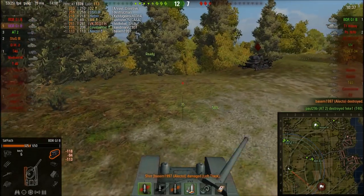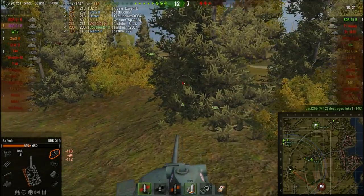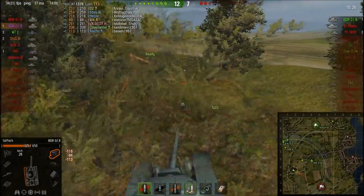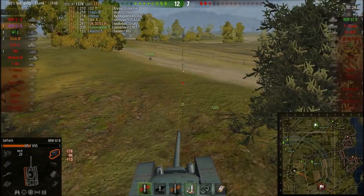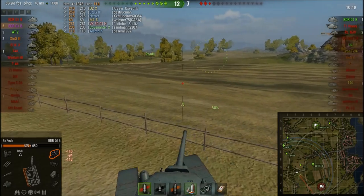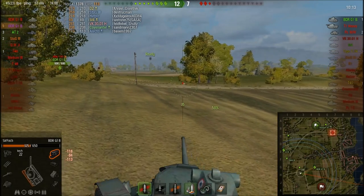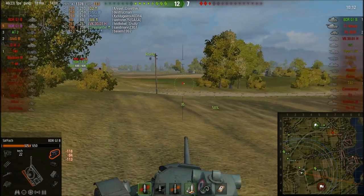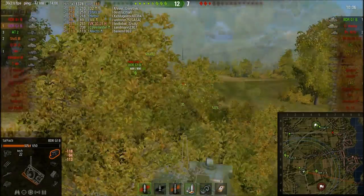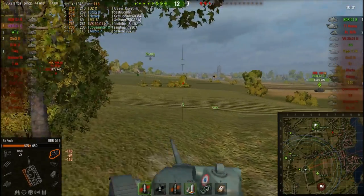I should not have let him shoot me twice there, but oh well — shit happens. Basically what I did here is, instead of going into the city — even though I saw nobody was there — it would have been suicidal to go alone. So I decided to spot for my lemming train and let them kill the guys on this flank, then advance. I already have five kills, so my plan was to free up our lemming train so they can move up and do something useful. And yeah, it turned out exactly like that.